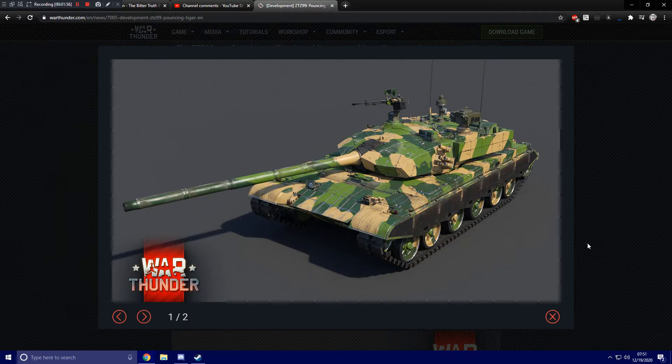This is also one of my most long-awaited tanks. When was the Chinese tree released? September 2019, I believe, is when China finally made its way to the international client. I think this was one of the vehicles teased on their preliminary release tree as coming soon. Well, here we are over a year later and it's finally here. We slowly got the 96, then the 96A, and now we get the 99.